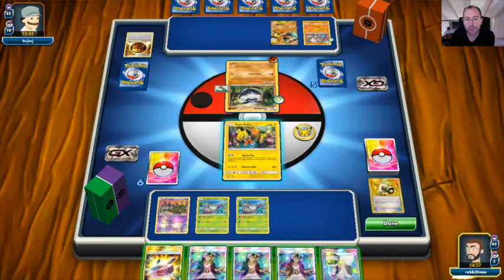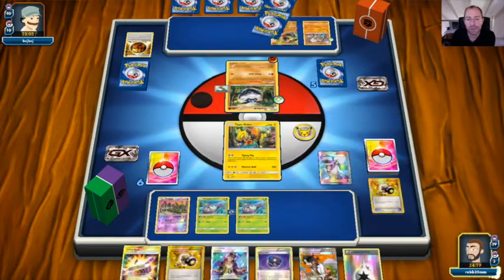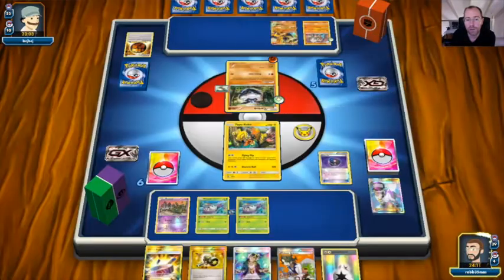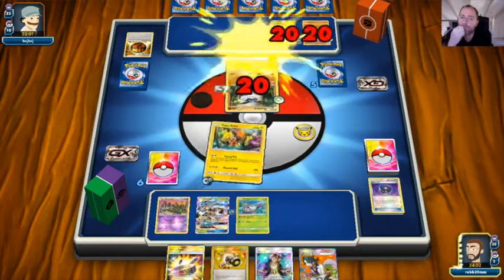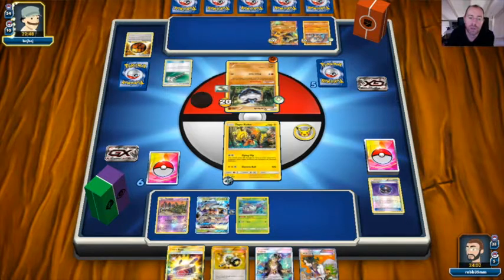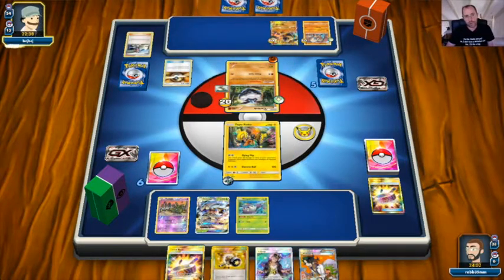I'm going to Enhanced Hammer that energy off and put a Choice Band down. We play an N since we have three Guzma in hand — let's hope we hit an energy. We hit an energy, not exactly what we want but it'll get us started. We put Double Colorless on the bench and use Flying Flip to put 20 everywhere. Opponent uses Field Blower to get rid of the Choice Band — I'm okay with that, we shouldn't need a Choice Band in this matchup anyway.